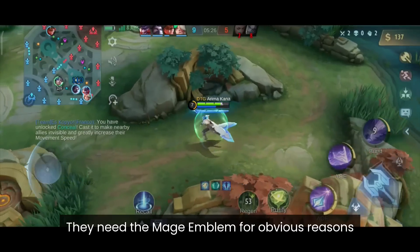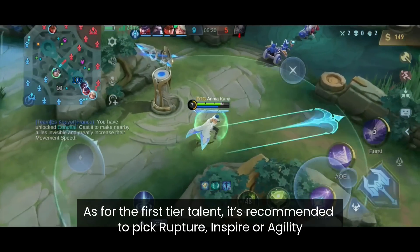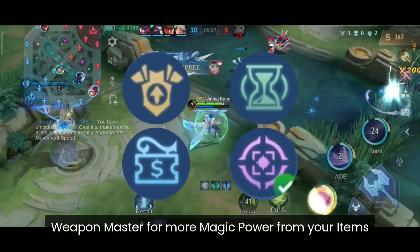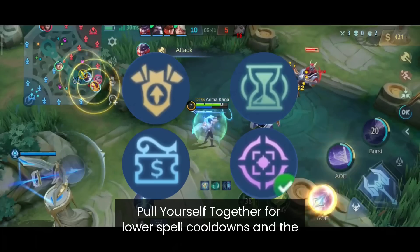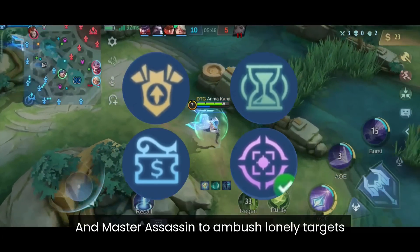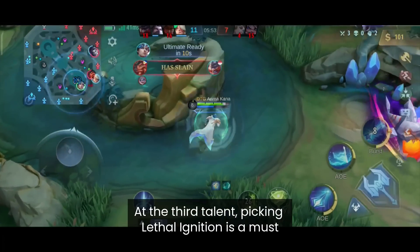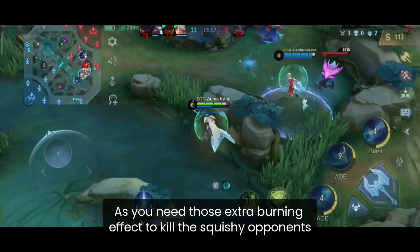Midlane Burst mages need the Mage Emblem for obvious reasons. For tier 1, pick Rupture, Inspire or Agility. For tier 2 you have many choices: Weapon Master for more magic power from items, Pull Yourself Together for lower spell cooldown and lower cooldown on Winter Truncheon if you use it, Bargain Hunter for the discount, or Master Assassin to ambush lonely targets — it's really up to your playstyle. For tier 3, picking Lethal Ignition is a must, as you need that extra burn effect to kill squishy opponents.